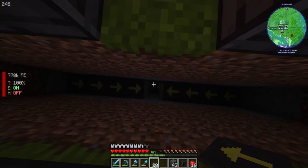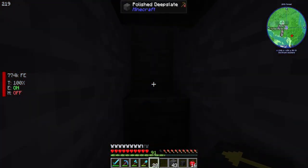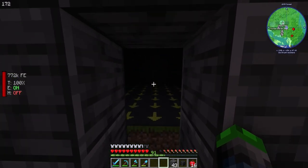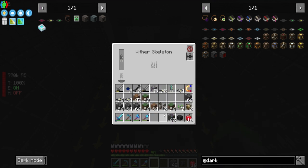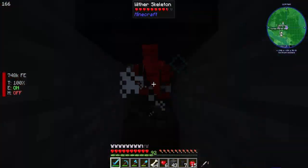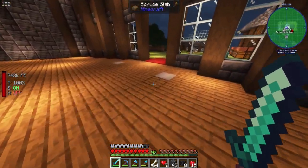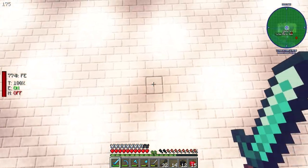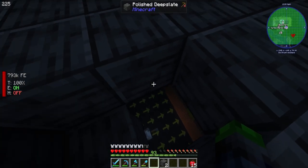I've got the wither skeletons funneled into here, they'll drop down, and over here I made a little temporary staircase so we can come down and give them a few hits. I also want to try a damage plate from Dark Utilities. Let's place this here — and we'll put in the octatic capacitor. Oh, they are spawning in very fast!